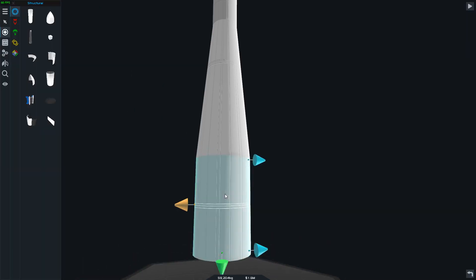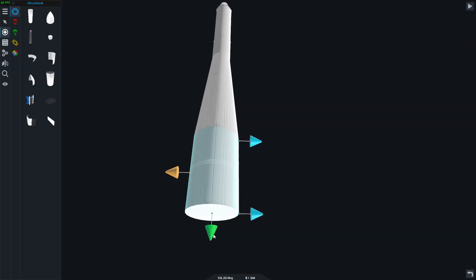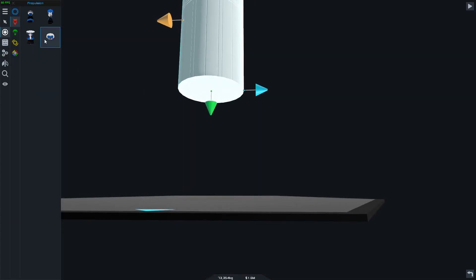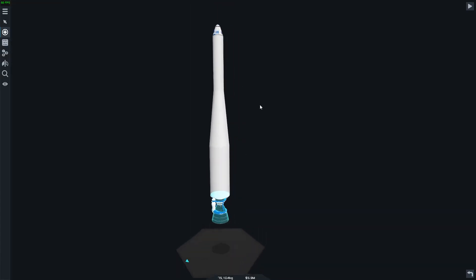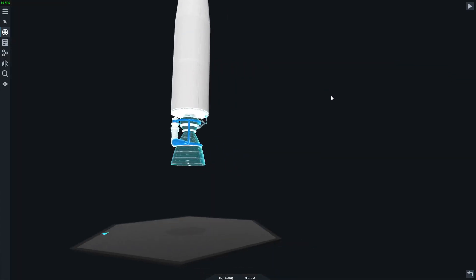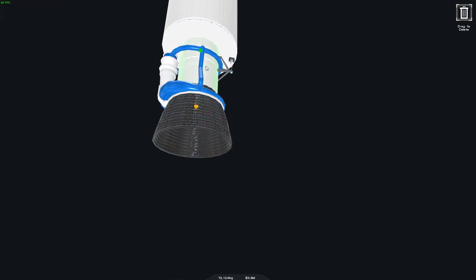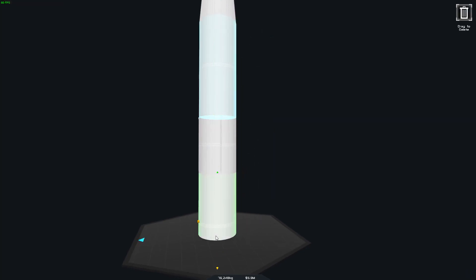Underneath that we're gonna go ahead and add another fuel tank. There we go. And underneath that we're gonna make it come out a bit - there we go, that's cool. We'll make it come down quite a bit as well. That looks nice. Then we're gonna attach another piece right there - that's fantastic.